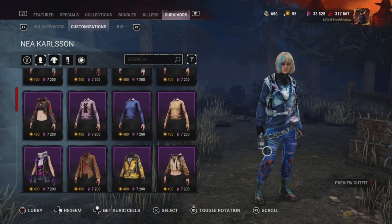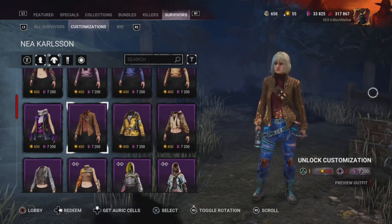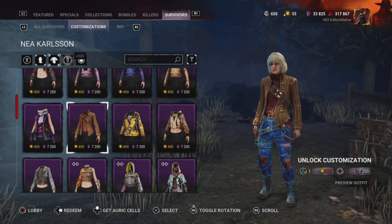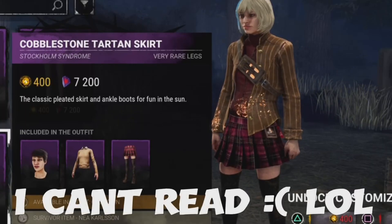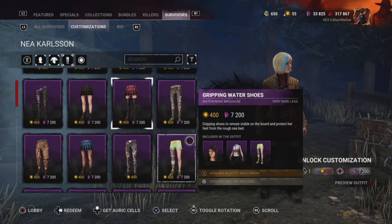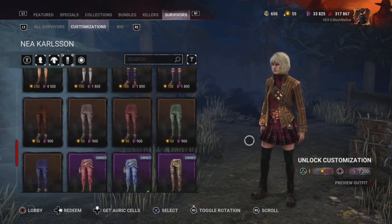Then we're going to go to the torso and go down to Strap Jacket, which looks like Ashley's jacket but with orange lights. And then for the trousers we're going to go for Cleplet Stone Turnt Skirt. I know her skirt's green but we could also use red which more likely matches — just pretend that's green.